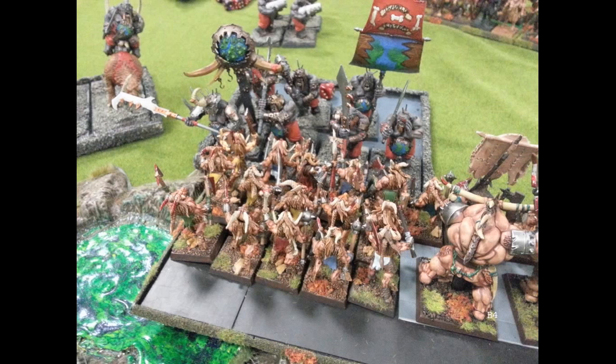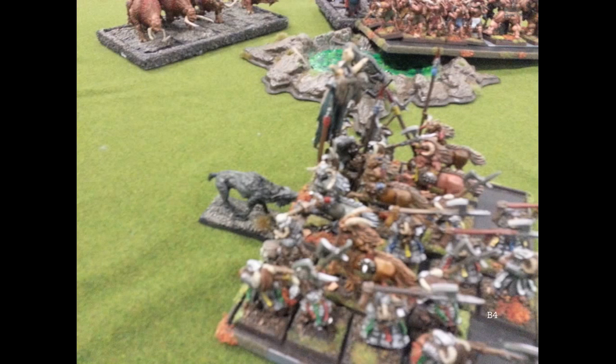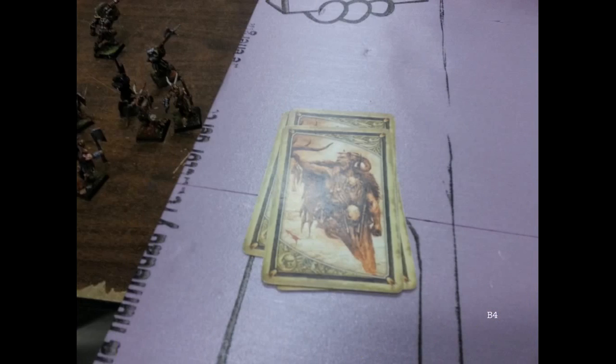My opponent thinks I'm going to just wipe this unit and I have a decent chance. You may have forgotten, but I have a unit of 30 Gors with a Wargor that on turns two, three, and four have failed to come on — I have to roll a three-up and I've rolled a one or two every turn, so they're not being very useful. I get irresistible force casting Wyssan's Wild Form on my Gor unit tied up with his Ironguts, and I lose D3 wizard levels — in essence I can't cast any spells now.